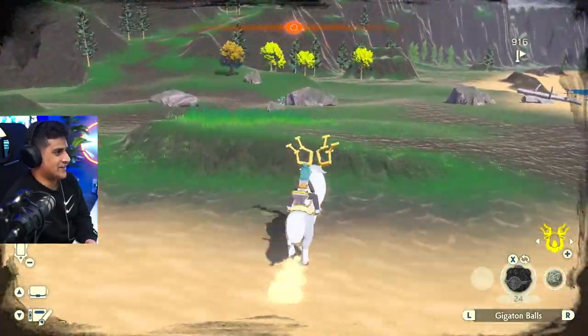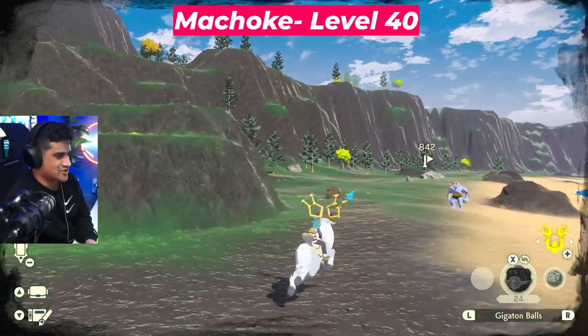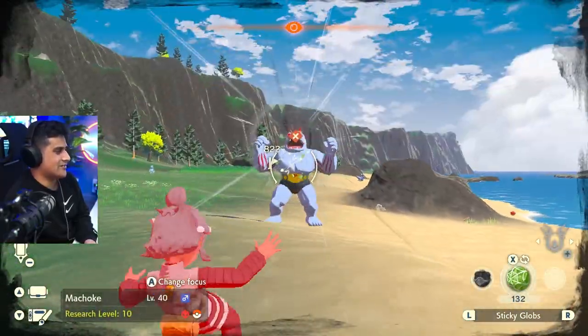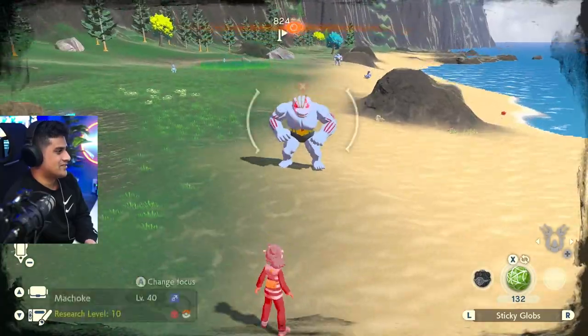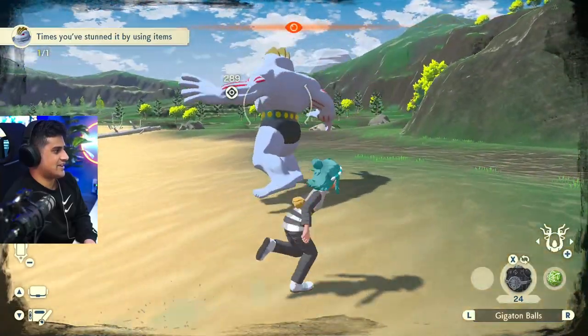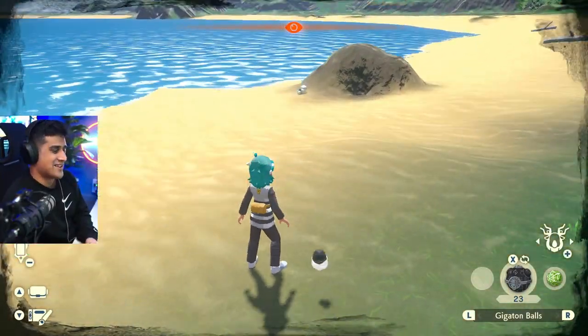Now if we move a little more forward, we're going to bump into the alpha Machoke. There he is, right over there waiting to get caught. One, two, three, four — that's it. He's not going to do anything. Hit it from the back and done. That's your third one. Wow, this is going pretty fast.